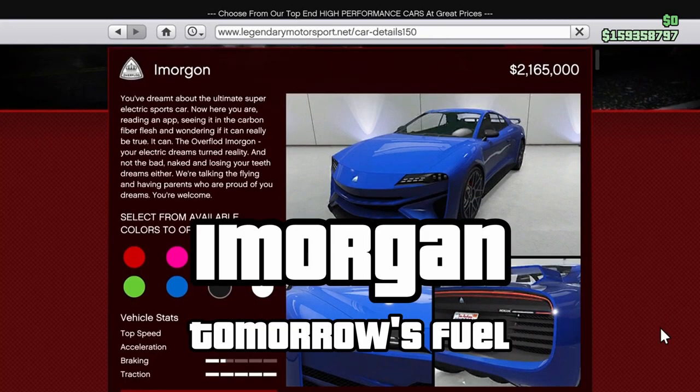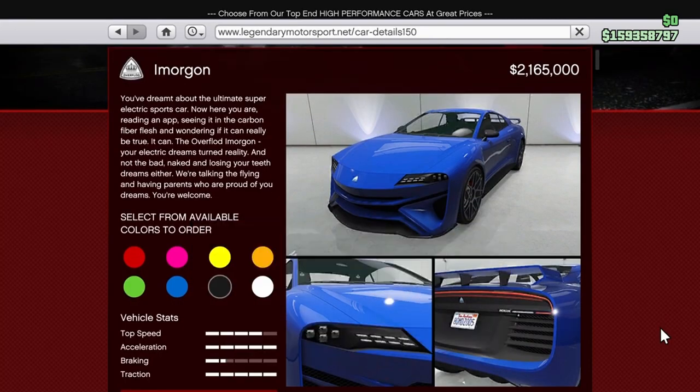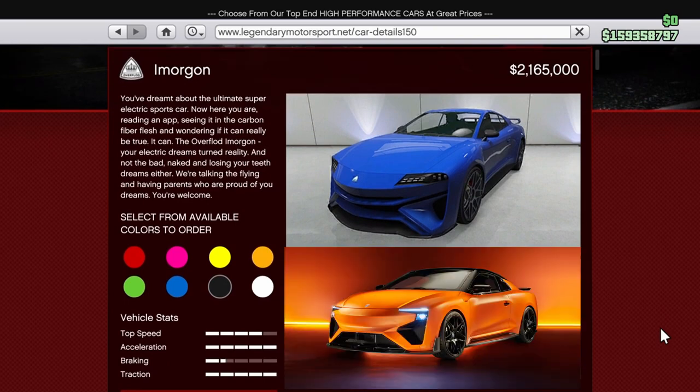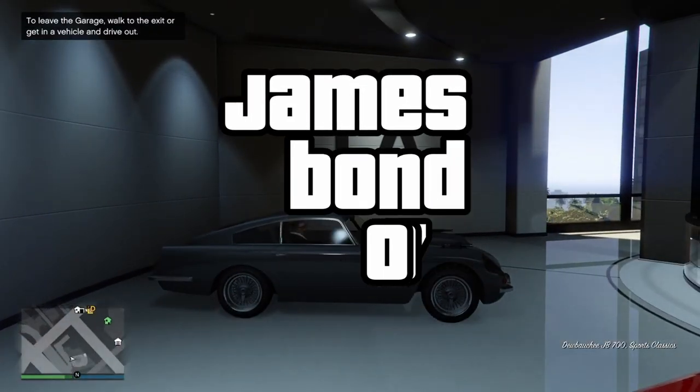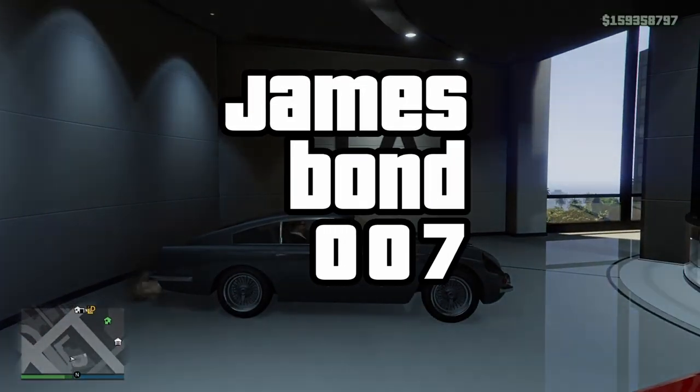With Imorgan meaning tomorrow, this is most likely a reference to the fuel of tomorrow as the car is based on the hydrogen-electric Gumpert Nathalie. JB 700 — James Bond 007. Yeah, you already knew that one.